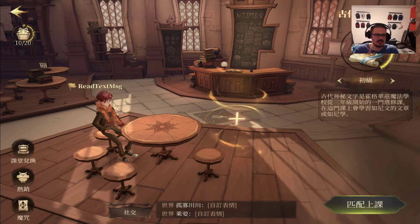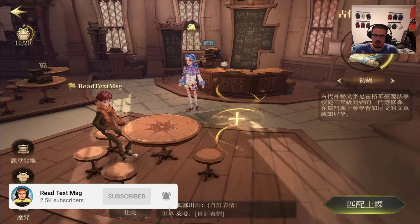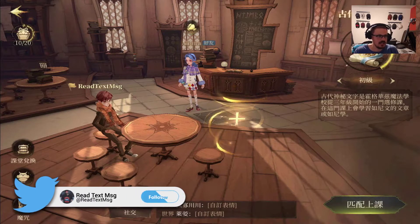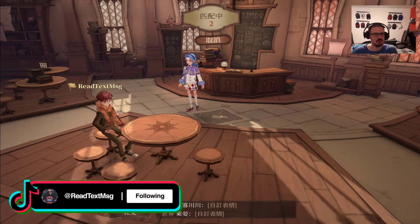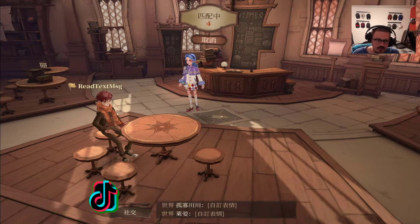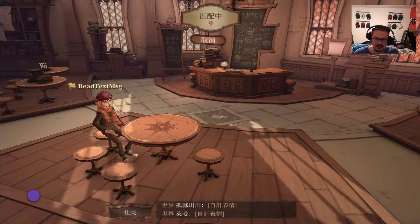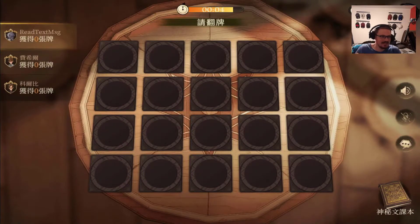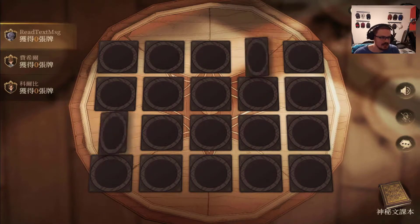Let's get into today's video. We're gonna hop back into the ancient runes classroom — I want to attempt to get a perfect score. We'll probably have to get the free brothers here because if we battle anybody that's actually a human like myself, we may have an issue. All right, here we go. The first one's not really gonna count because we don't know where anything is at first.